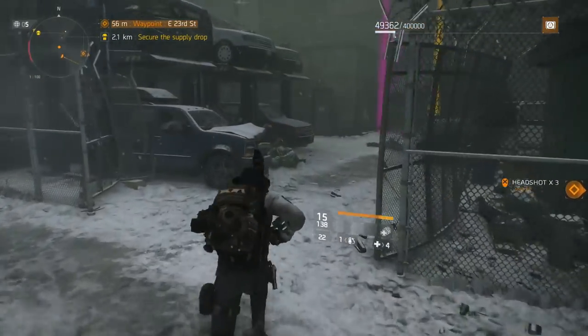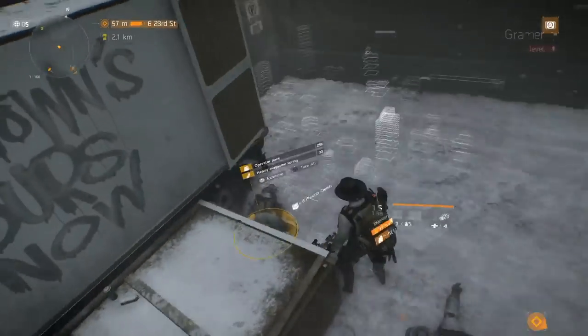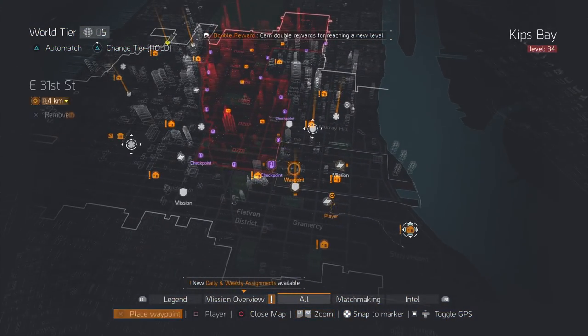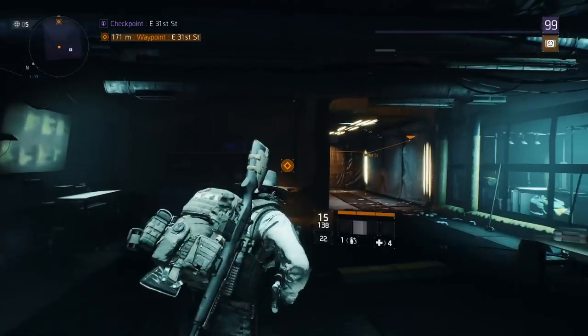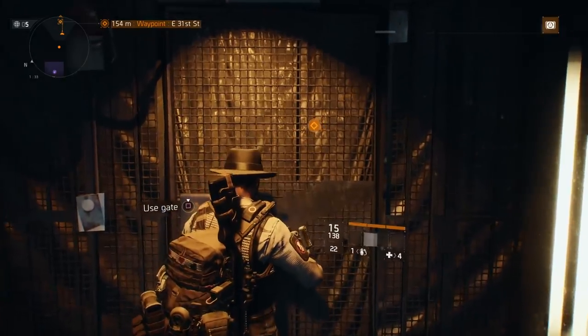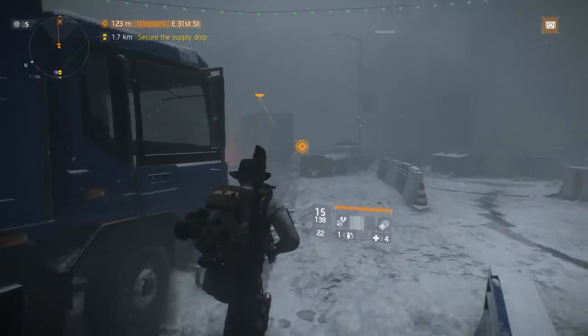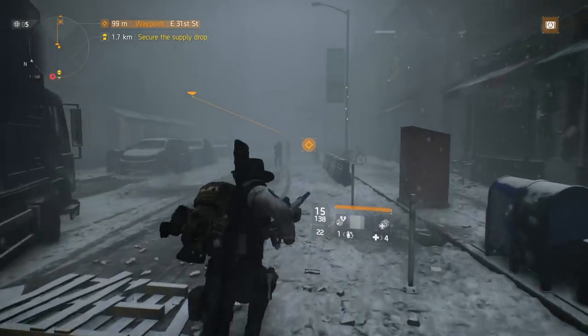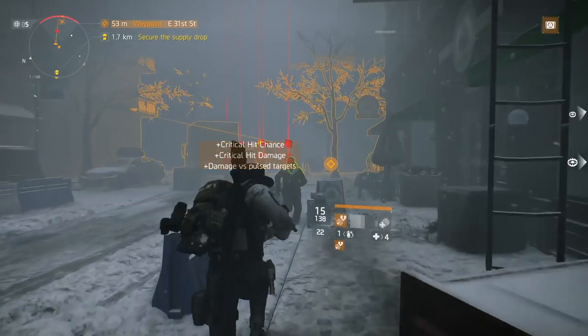For the next boss we can actually fast travel to a checkpoint — he is right outside it. The checkpoint we're going to is the DZ East 31st Street. Come out of the free world side, not the DZ side, keep running down, and he's straight ahead of you. This is Sergeant Lewis — he's also a heavy gunner, so take a little bit of cover when you're fighting him.